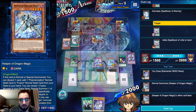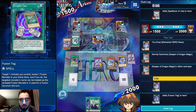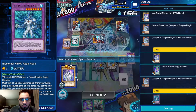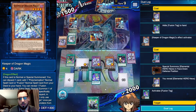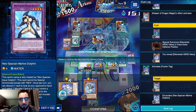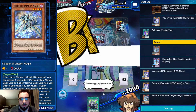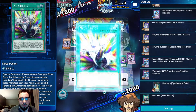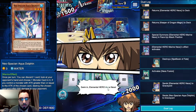We draw Keeper of Dragon Magic - we're going to activate it, discard the Neos, grab ourselves a Fusion Tag. Bit of a slow start but we're getting there. Activate Keeper of Dragon Magic, reveal the Aqua Neos, summon back Neos. Going to use the Fusion Tag targeting Keeper of Dragon Magic to make it Marine Dolphin, then contact fuse for Marine Neos and rip a card out of his hand - which was the Fate.